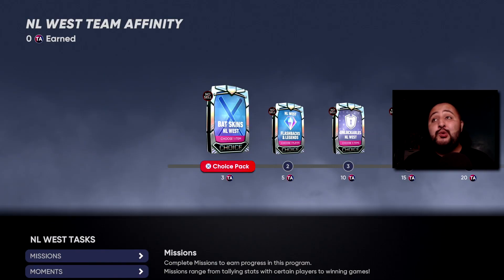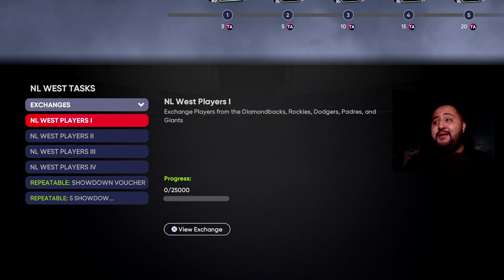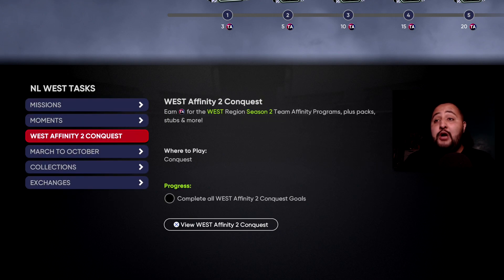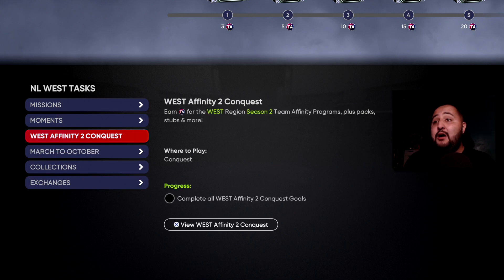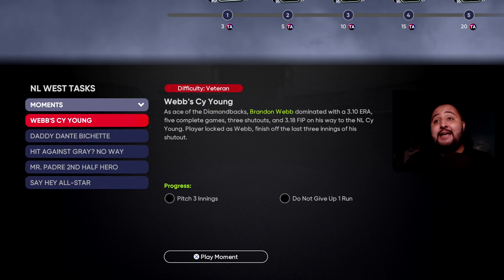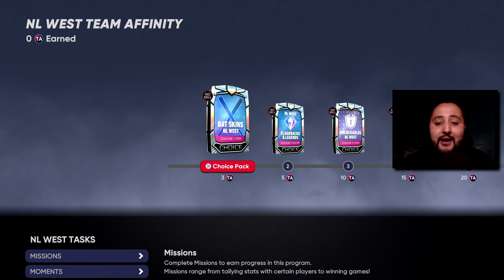That was the fastest way to complete Team Affinity Season 2. To recap: the absolute fastest is completing all the exchanges — costs a lot of stubs but quickest to 60. Another route is Conquest plus the NLS Players 4 exchange. The route I'm taking is Conquest plus two Showdowns to hit 60. And when playing Conquest, make sure you have the right division players in your lineup so you're building toward those 10 extra points. Drop a like if you enjoyed — I'll see you guys in the next one!